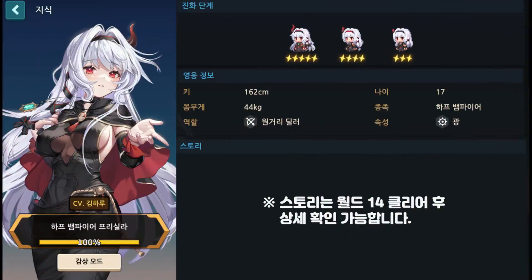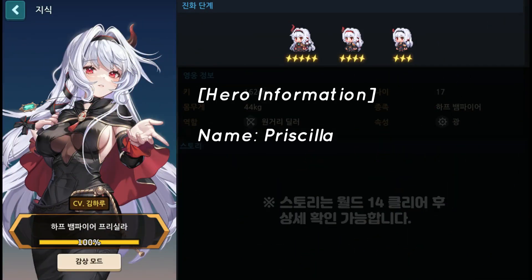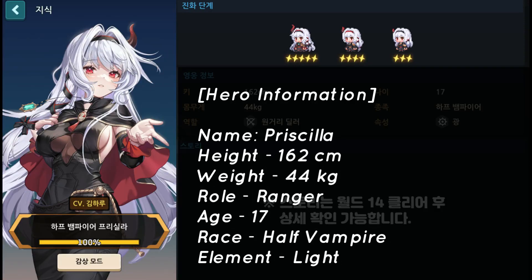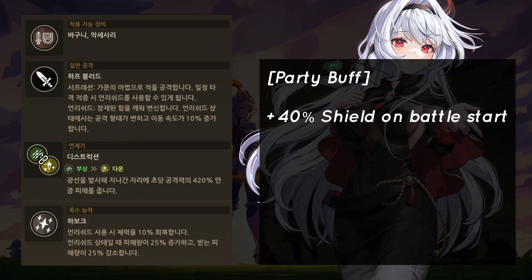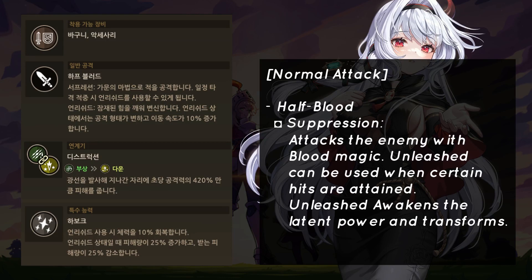Let's go straight to Priscilla's profile. She is a unique character with three evolution stages. Now let's go to her abilities. Priscilla has a party buff of plus 40% shield on battle start. Her normal attack is called Half Blood, and it is separated into a normal attack and a character skill called Suppression, which attacks the enemy with blood magic.